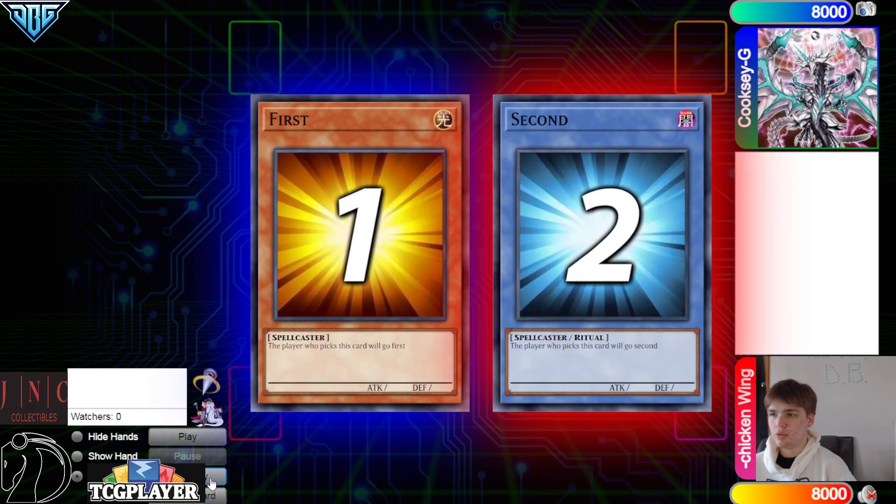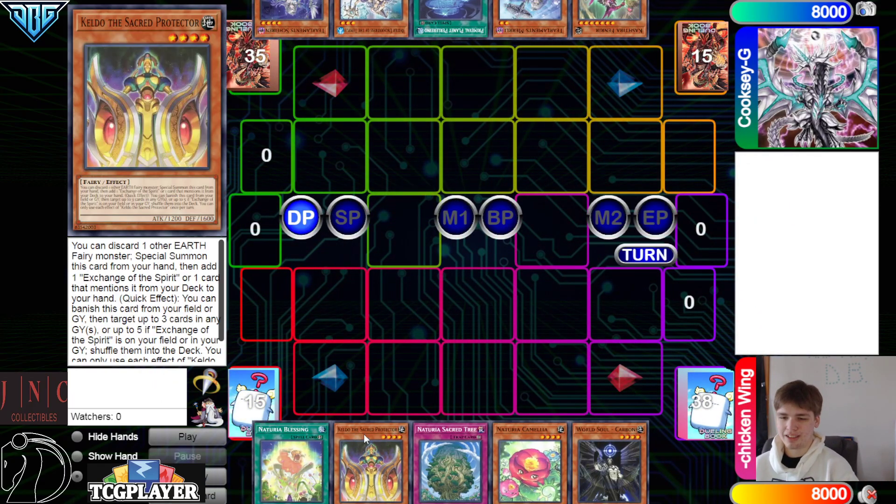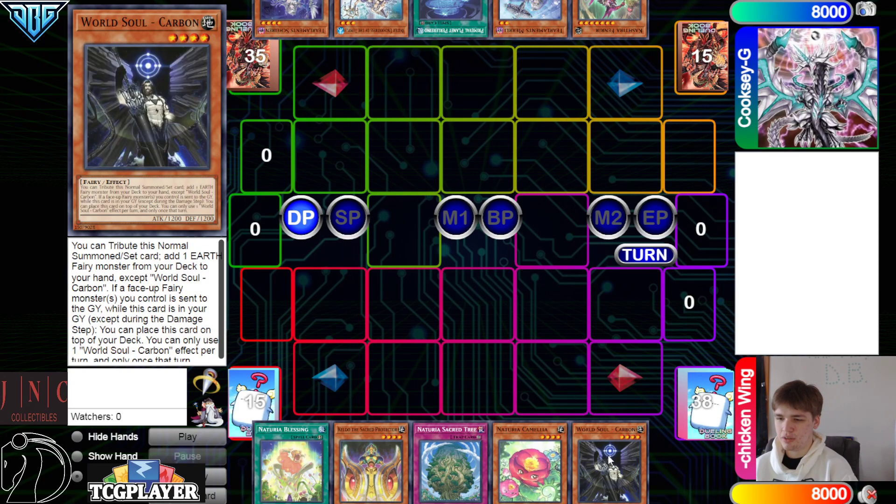We're going to see Cook CG win the Rock Paper Scissors shoot and decide to go first. It's 40 versus 43 opening hands. We have Nechiria, Blessing, Keldo, Sacred Tree, Kamala, and World Soul Carbon.